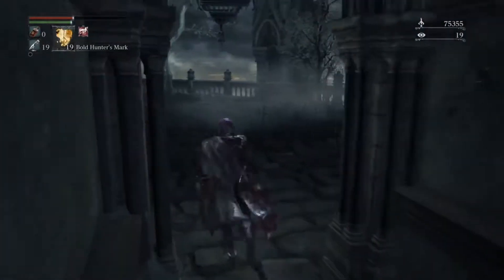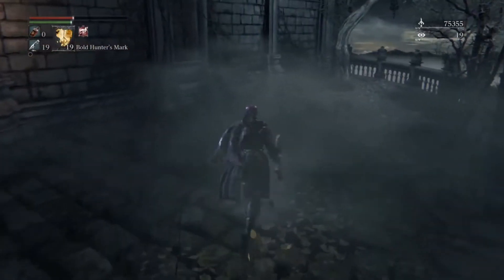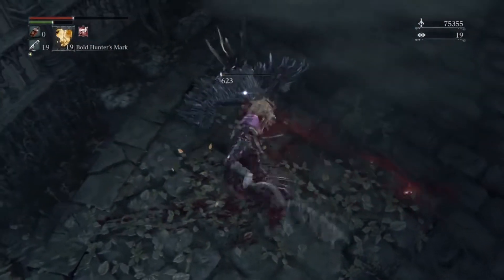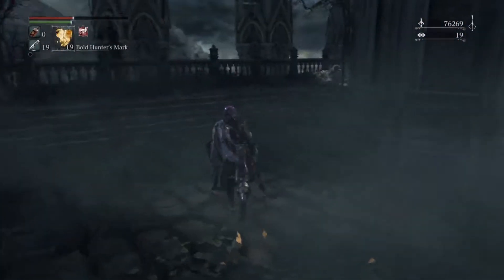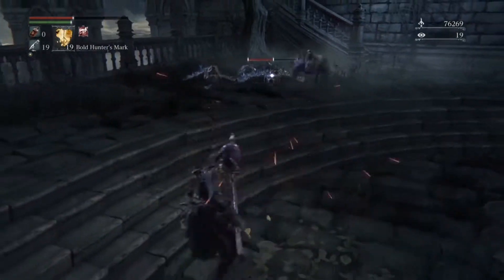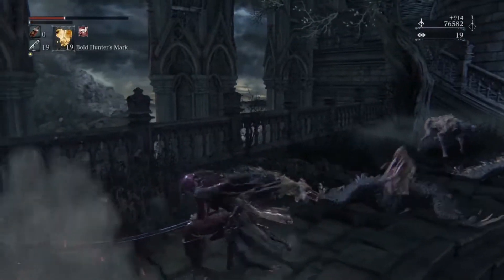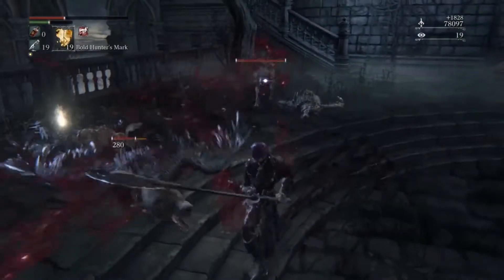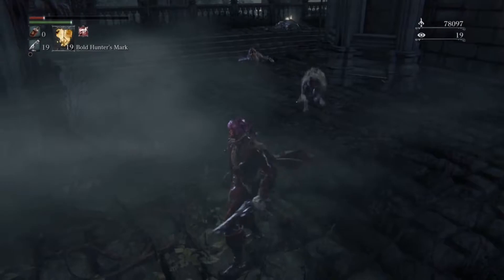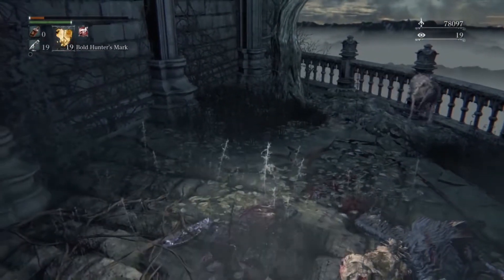This is where things start getting really cool in this area. There are some different types of enemies in here. One of the enemies we're about to encounter is a half-bird, half-dog enemy — you get both variations. You get the ones with the bird bodies and the ones with the dog bodies. The dog body one has a crow head, and the crow body has a dog head. It's the weirdest thing. That one right there just stood up — very dangerous enemy. I'm pretty sure this one kills me.